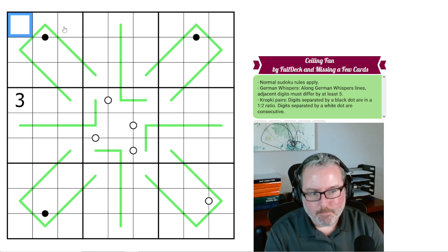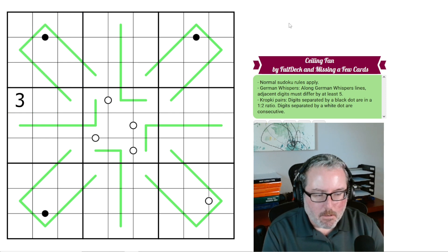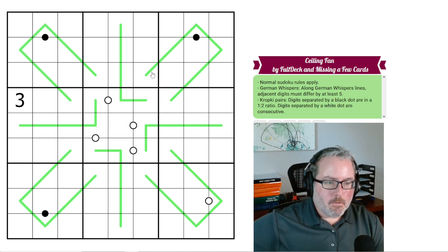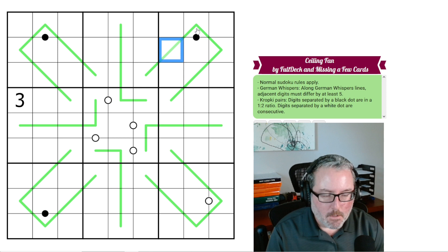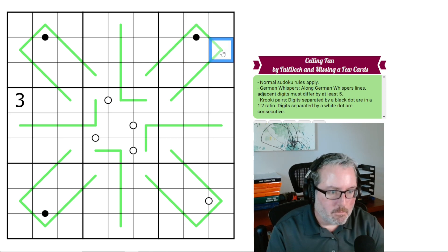Normal Sudoku rules apply — every row, column, and 3x3 box contains digits 1-9 once each. Along German Whisper lines, adjacent digits must differ by at least 5. So if this was a 2, this would have to be at least a 7, and this would have to go back down to either a 1 or a 2, that kind of thing.